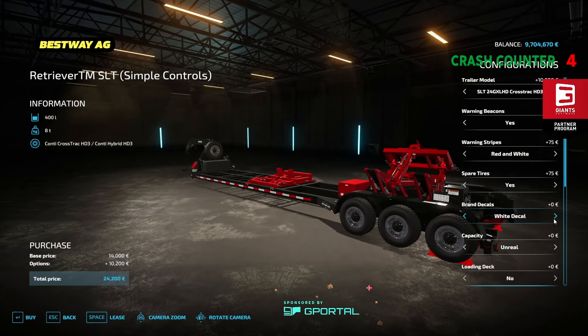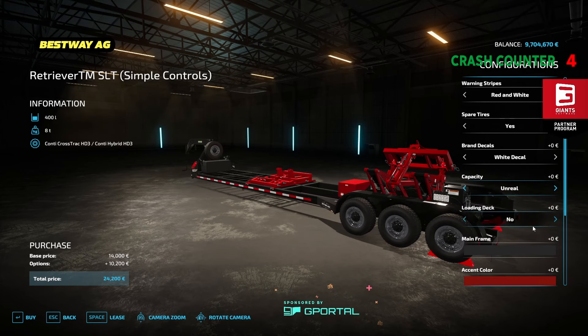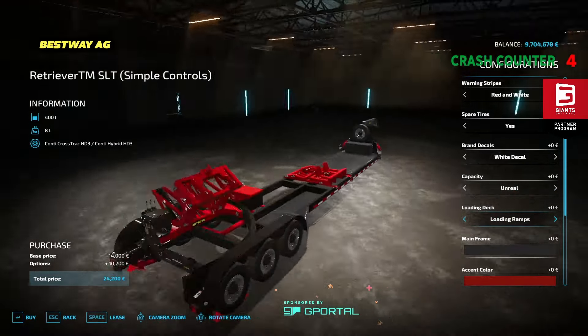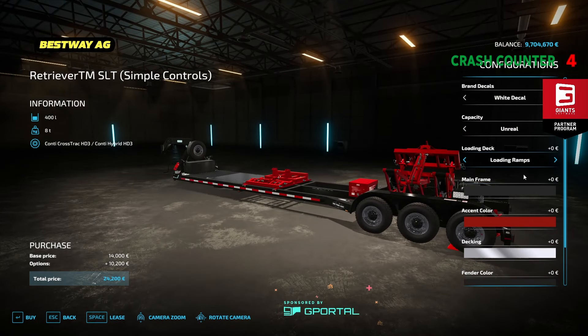White decals — that's here on the back. If you do something else you can see. Fuel tank capacity options: none, bulk fuel tank one, bulk fuel tank two.